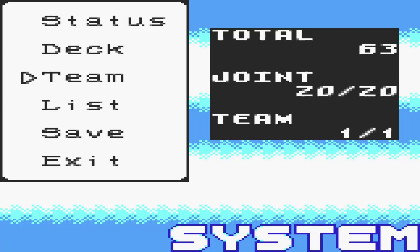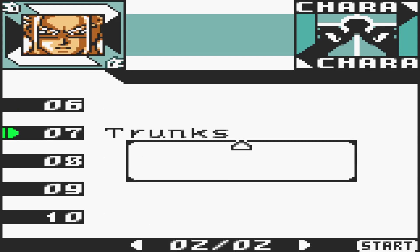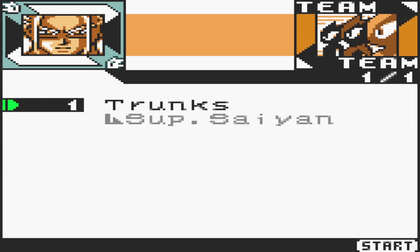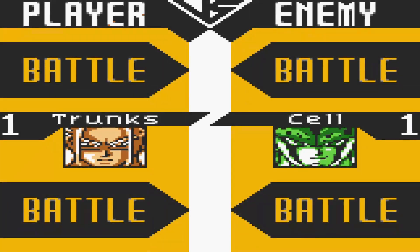Hey guys, what's going on? It's your pal Azurblade again and welcome back to Let's Play Dragon Ball Z Legendary Super Warriors. Last time we went training in the hyperbolic time chamber and fought against androids 16 and 18. This time we're gonna fight Cell and punch him in his perfect jawline, but not with Goku. We are using Future Trunks because we unlocked him at the end of last episode, and he's the character you'll have the least amount of time to use in story mode. Let's save the game and get started with our fight against Cell.